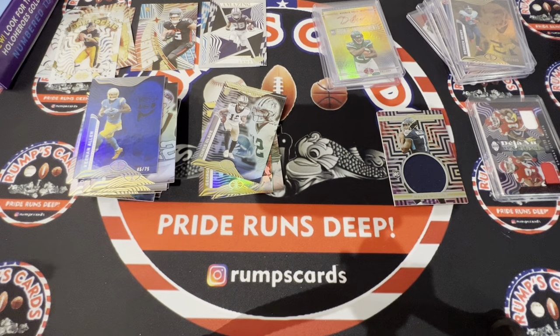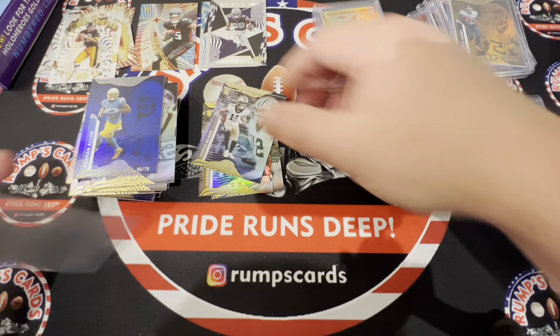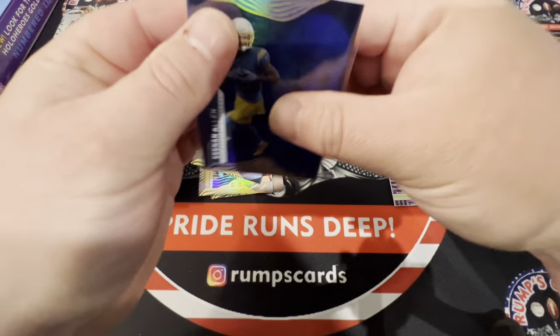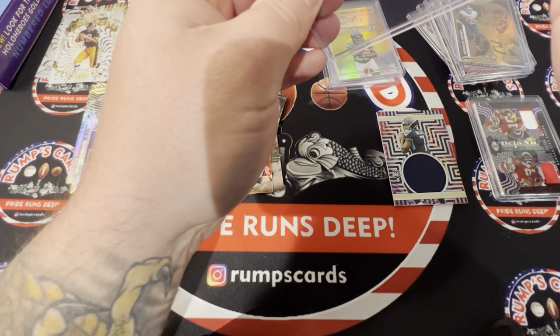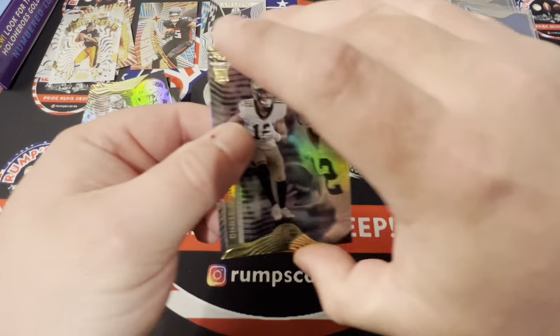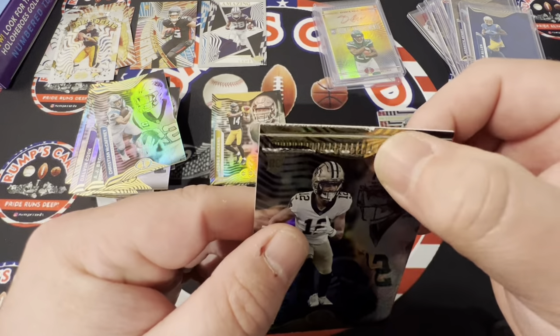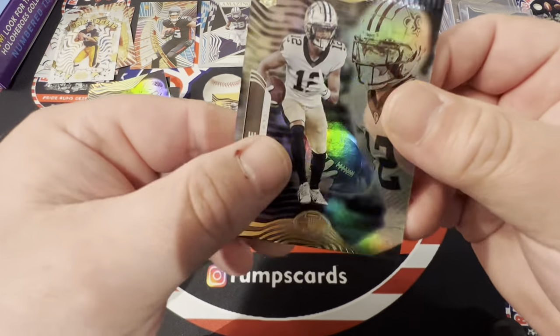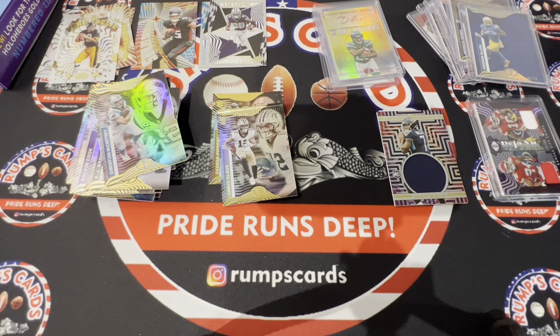I'm sure there are better boxes and I'm sure there are worse boxes, but this is what you can expect from Illusions. It's a very fun product to rip. I had praise up until I saw the Chris Olave card — it's absolutely destroyed; you can tell that's exactly where the press is for the packs. Hopefully you guys enjoyed. If you guys like this video, share, comment, subscribe — I greatly appreciate it, and I will see you guys on the next video.